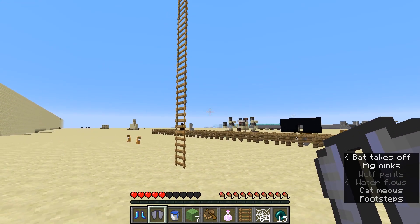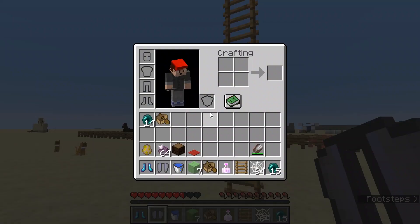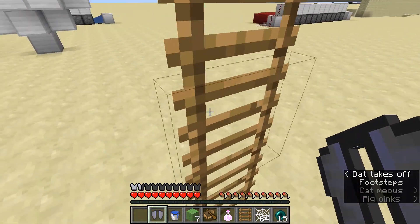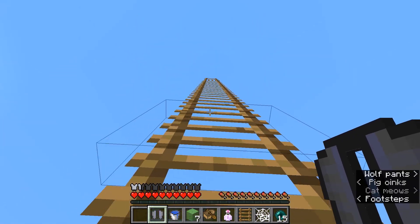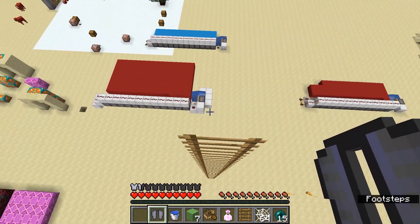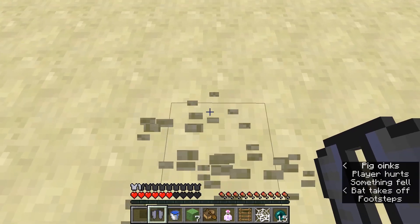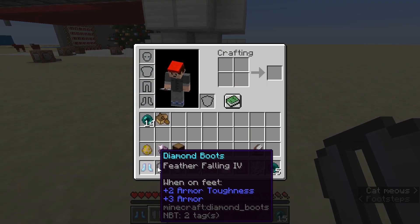Obviously, the things that will make sure you don't take as much fall damage are feather falling. Feather falling can go up to level four, and that would really, really help your fall damage a lot. In any of my survival worlds, I try to make sure to have feather falling on. So with feather falling on with the same height — bam — it took me down a lot less. So feather falling is one.